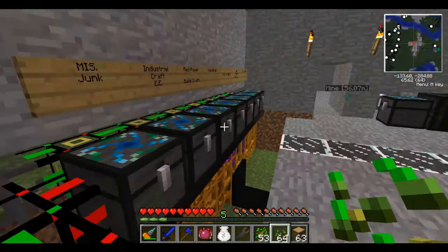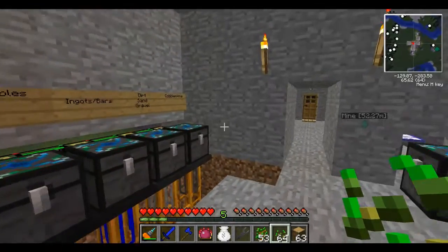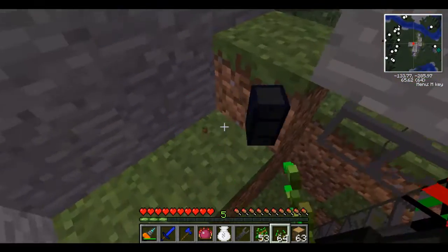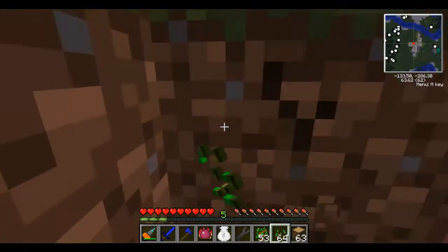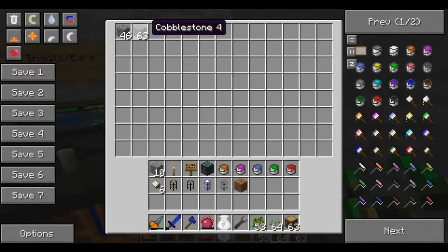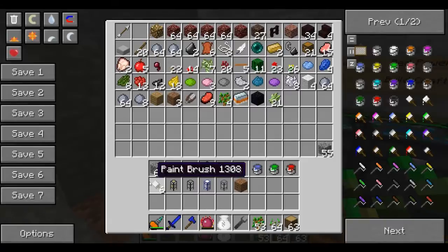I might need to put this — switch this cobblestone in the miscellaneous chest. I think I will. Pretty much I'm just going to take these pieces of cobblestone out and put them in here.